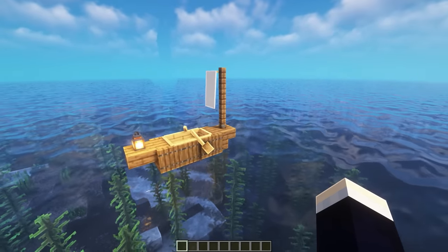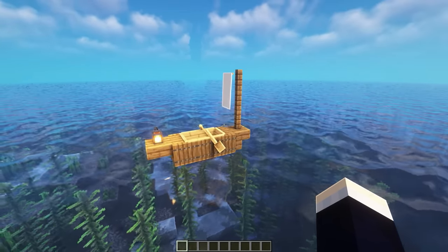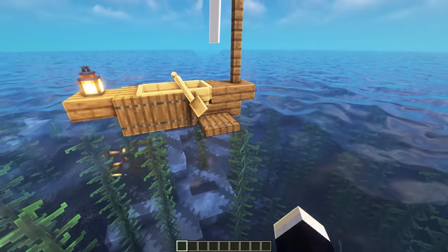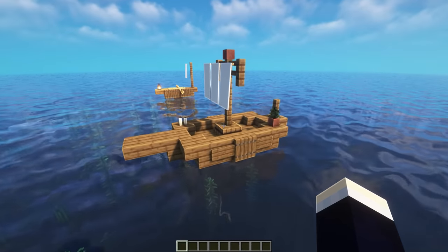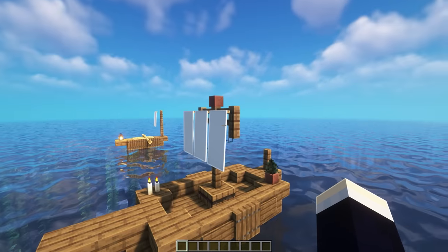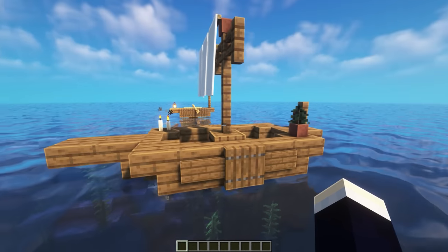Next up, we're taking a look at four different sizes of ships. The first one here is a little mini rowboat thing. It's pretty simple to build — all it consists of is stairs, slabs, and then some trapdoors as well. We've also got a little actual boat inside of there and then this little sail thing as well. For the next size up, we've actually got somewhat of a little bit of a boat here. We've got an actual mast with a sail on it and a little bit of decorations around the place as well.